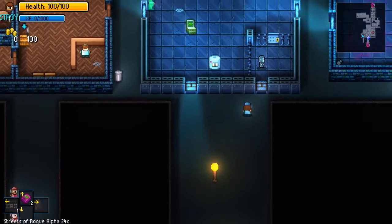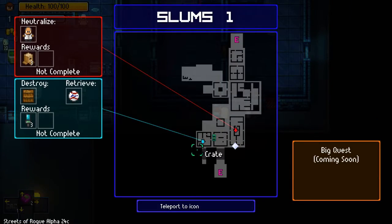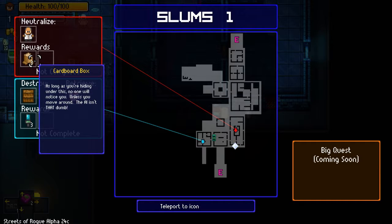Okay, I think I got it — I was practicing. We need to destroy a door to retrieve a signed baseball, and we get an identify item. Then if we neutralize a scientist we'll get a cardboard box.